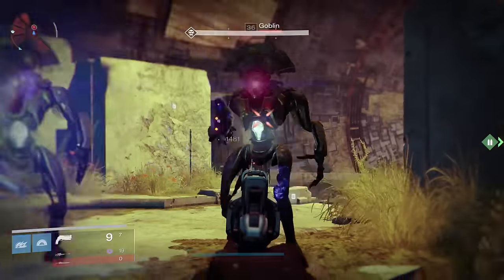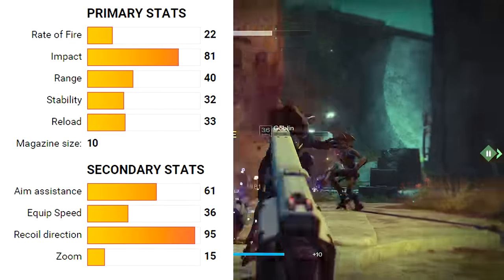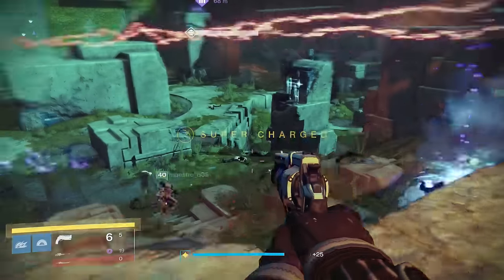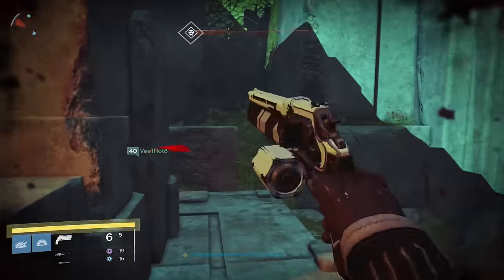Let's go over the stats and perks real quick. It's in the same archetype as Fatebringer, or its Taken King counterpart, the Imago Loop. Fun fact: the Ace of Spades and Imago Loop have the exact same base stats, so if you're wanting a legendary counterpart to this exotic, go try and get that one from running strikes.